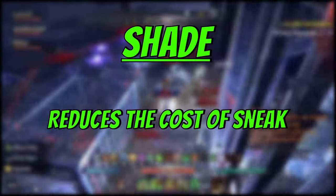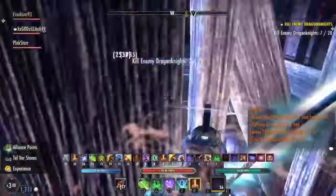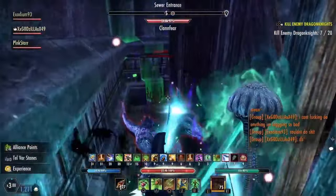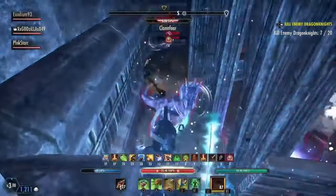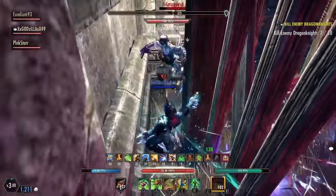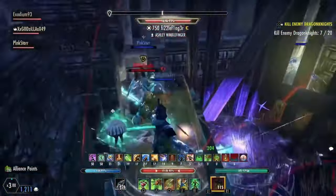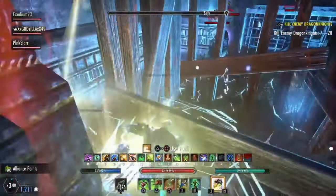Next, we have the shade. This reduces the cost of sneak. If you plan on sneaking like a nightblade, maybe put a few points in here. If not, this is probably the worst CP point in the game to invest into. Next, we have shadow ward. This reduces the cost of block. This CP is very valuable. As you get better, you will notice when burst is coming your way, and by blocking you can mitigate the damage and reduce the cost of the block itself. This CP will pay dividends in the future and make you way tankier. If you are a tank, definitely push this to 81 points; for a normal build, I suggest around 49 to 56 points.